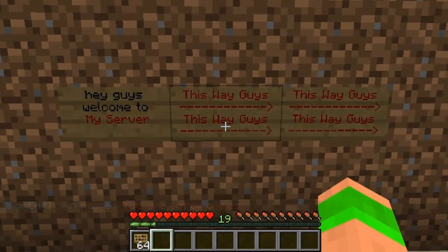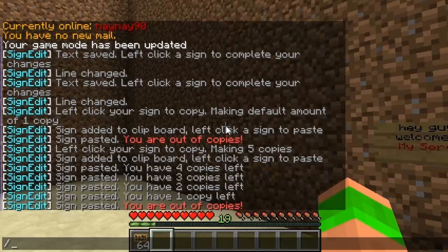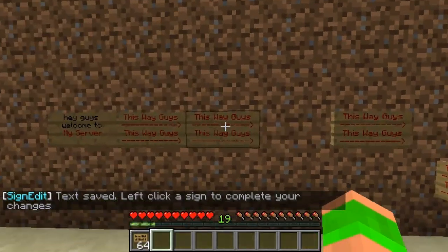You don't have to be looking at a sign to do these commands by the way, you can just do it anywhere. But I do really like this plugin, I think it's awesome. I'm going to install this one on my server. There will be a download link to it in the description below, and as always guys please remember to rate, subscribe and comment. Cheers.